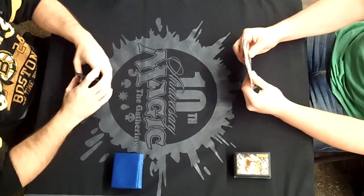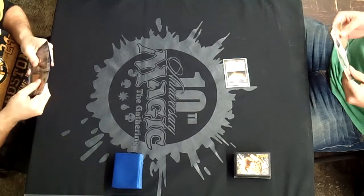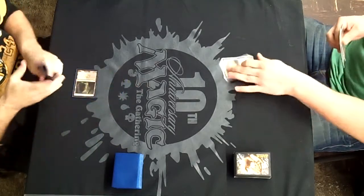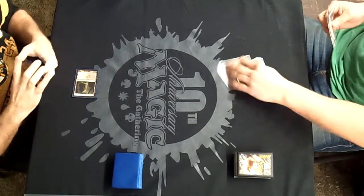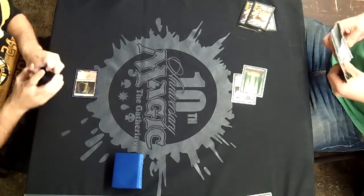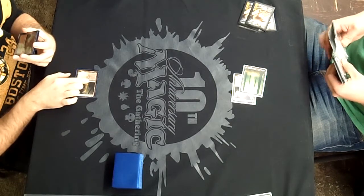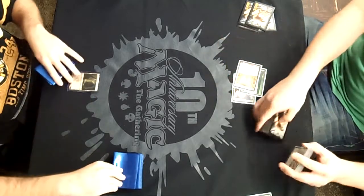We'll get this kicked off with Game 1 going in. Each round will be done preceding Mulligans. Patrick Holland on the left will start off with an Overgrown Tomb to Peter Goodrich's tapped Sunpetal Grove and Forest.